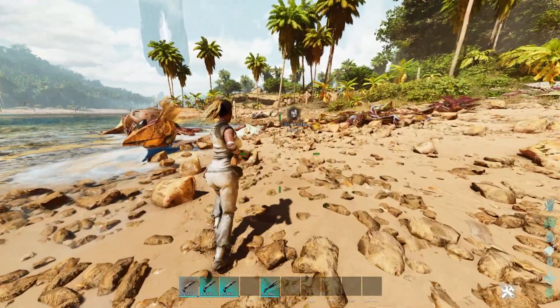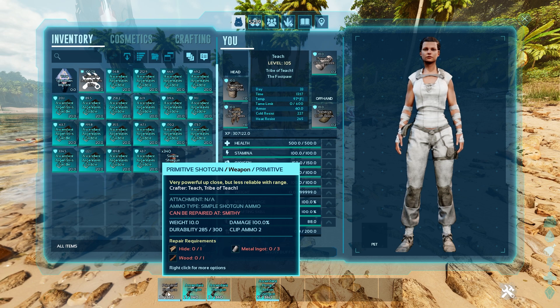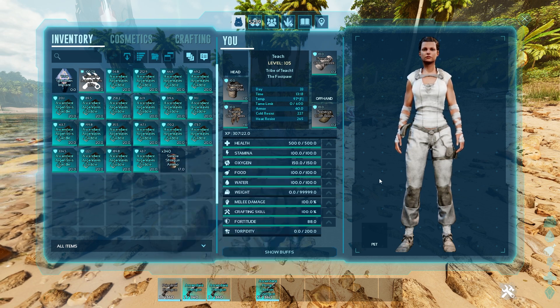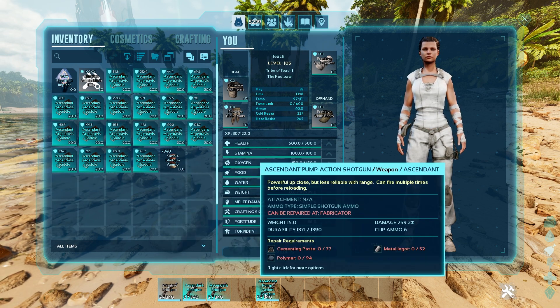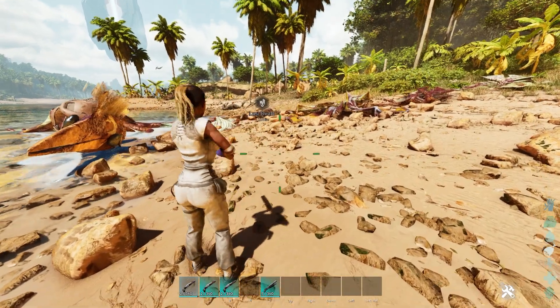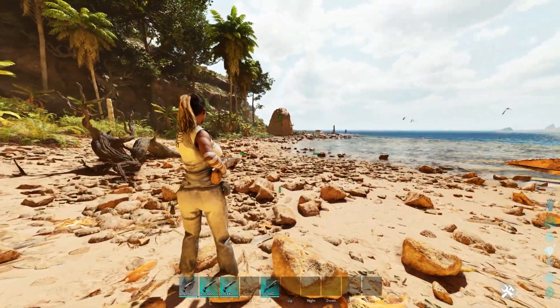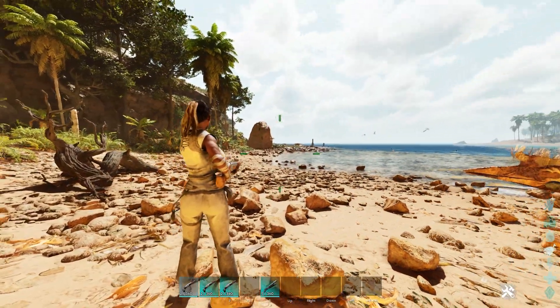Obviously I would try and get as good of a shotgun as you can. And it even says so in the description — if you read it: 'very powerful up close, but less reliable with range.' The regular shotgun is powerful up close, meaning you have a higher number of pellets with a higher spread. So anyways, fun little video. Hopefully this helps you out. It's a destroyer of worlds at close range.